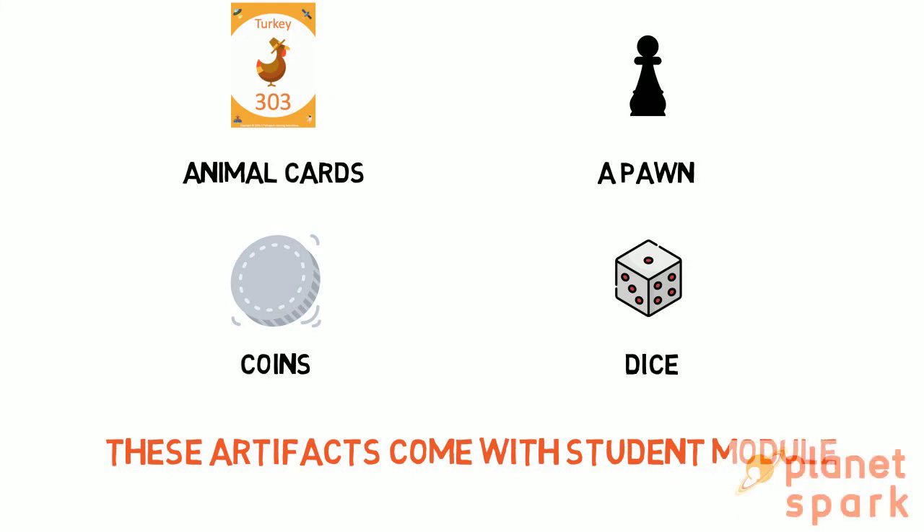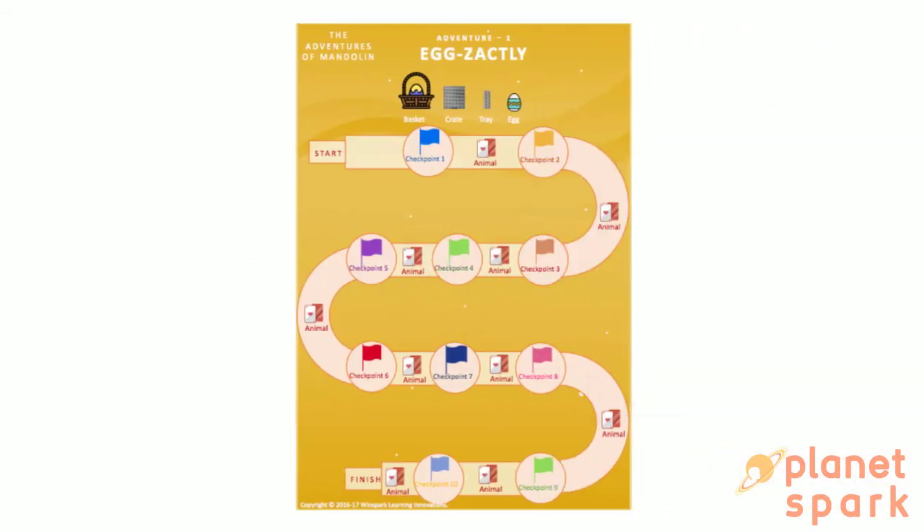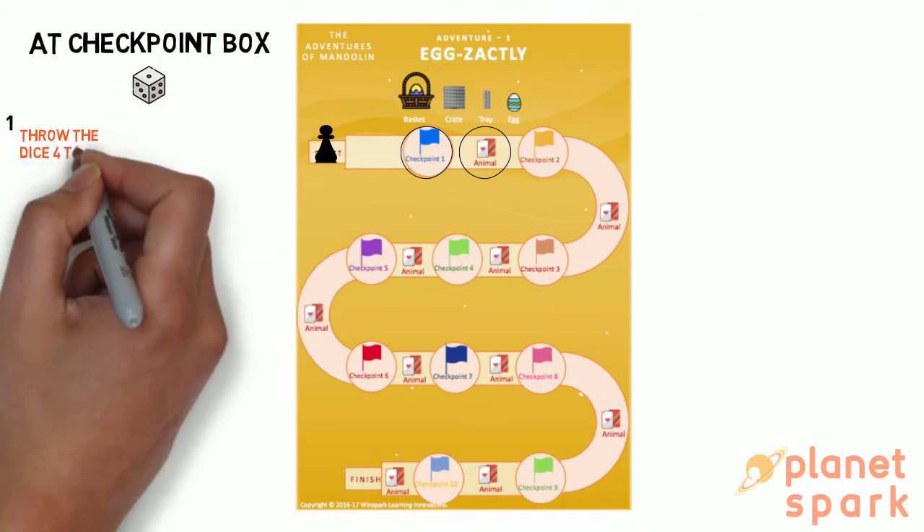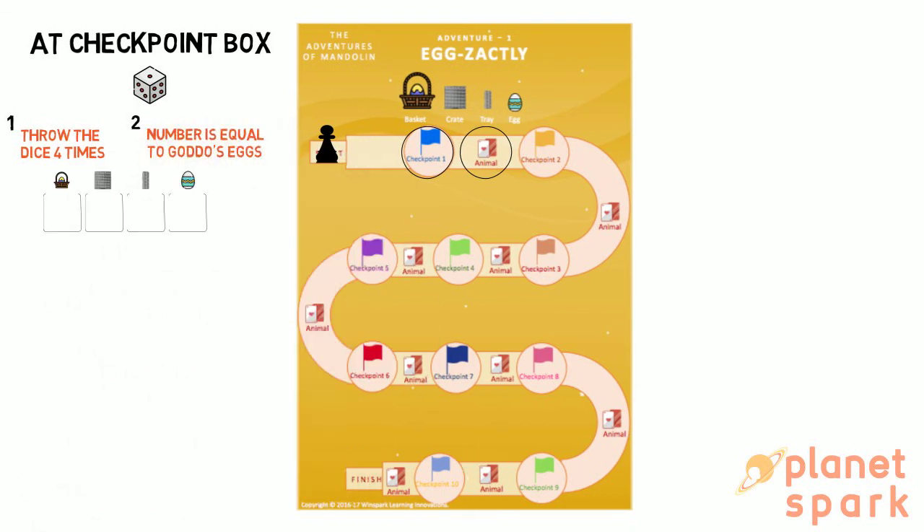Now let us have a look at how the game is to be played. First, the child needs to place the game board on the table. After placing the game board, the child needs to place the pawn at the start position. You can see that there are two types of boxes on the game board: the checkpoint boxes and the animal boxes. Whenever the child is on the checkpoint box, the child needs to throw the dice four times. The number on the dice will represent Godot's eggs.